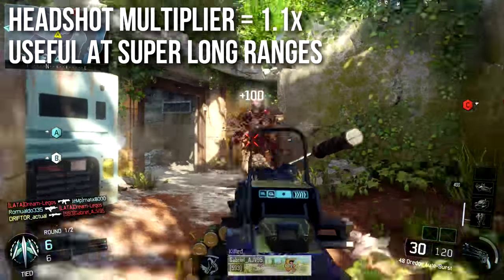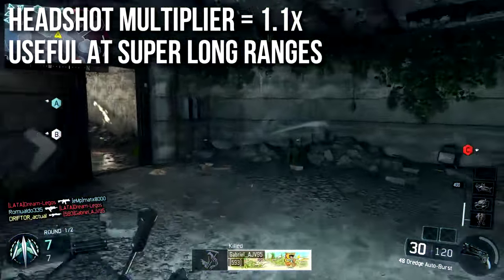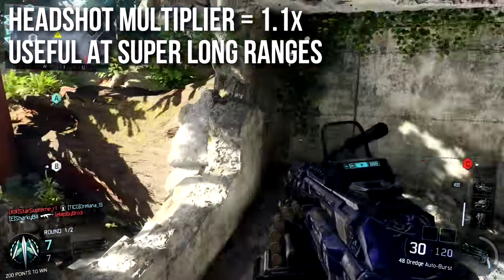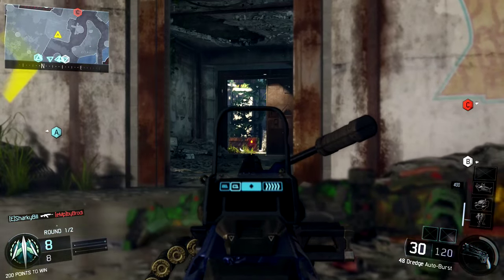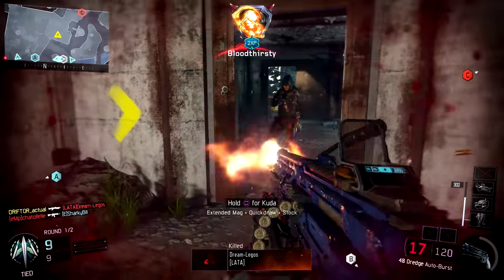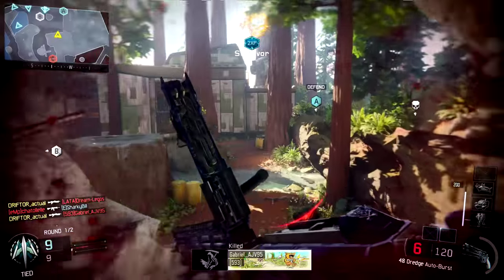Mathematically speaking it should four-shot kill out to 127 meters. The headshot multiplier is 1.1x, meaning it's useless at most normal ranges, but beyond 127 meters it will be beneficial and get you one fewer shot to kill. Generally speaking, I wouldn't recommend going for headshots unless you're doing camos.